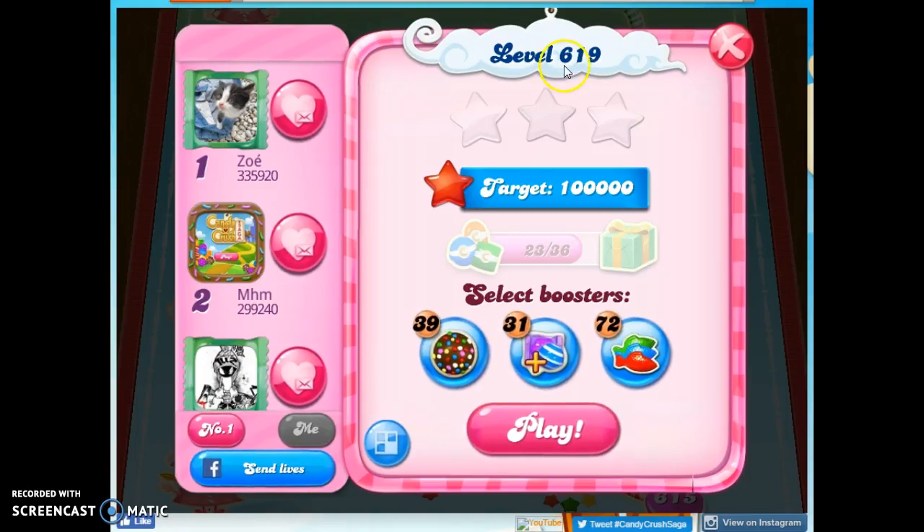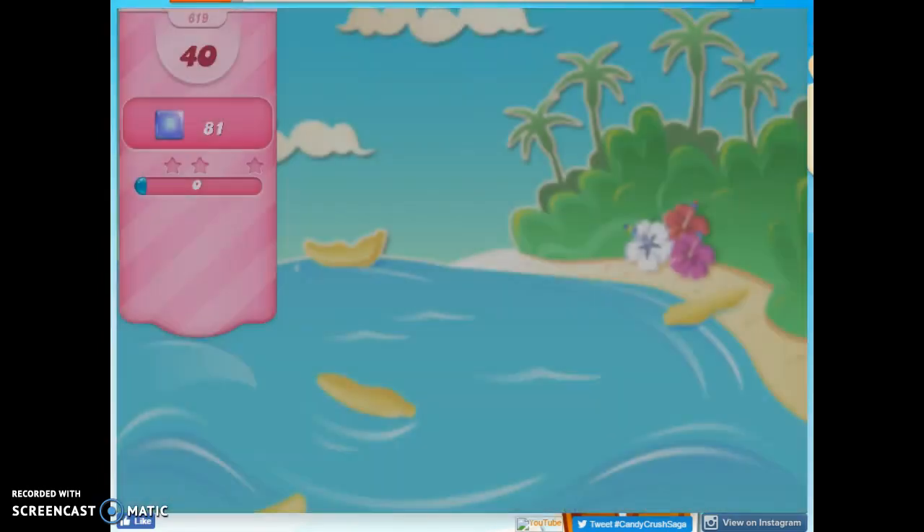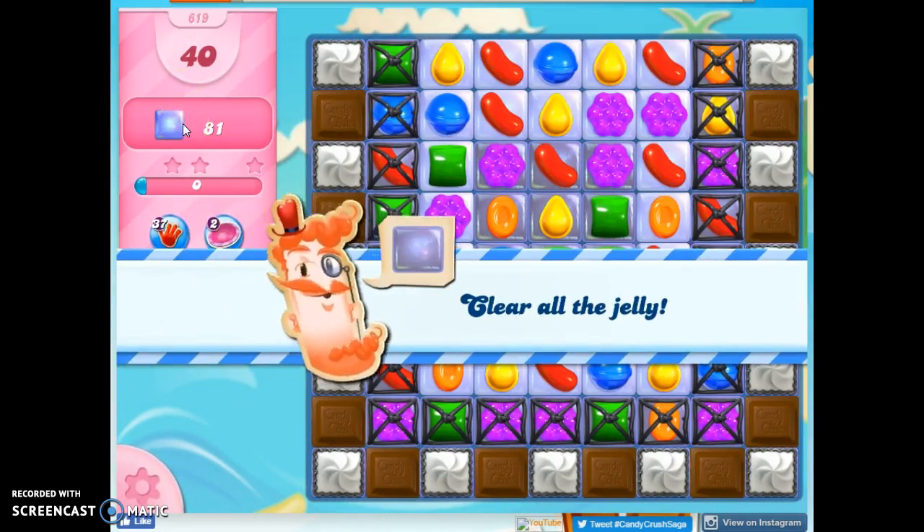Hi friends, this is Susie, your Candy Crush Guru, here to help you solve puzzle level 619, where we have 40 moves to clear out 81 jelly.